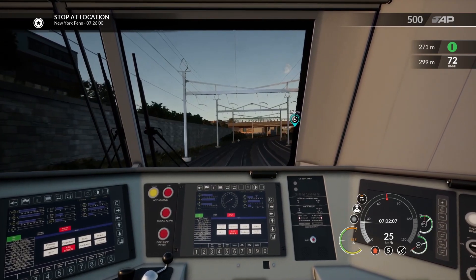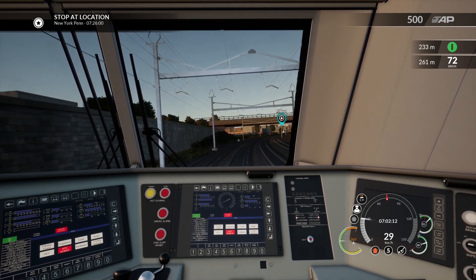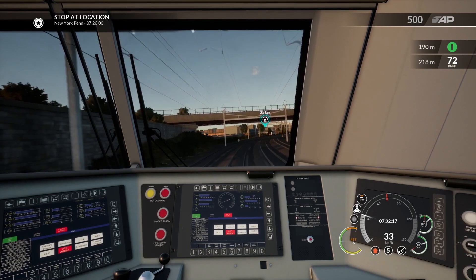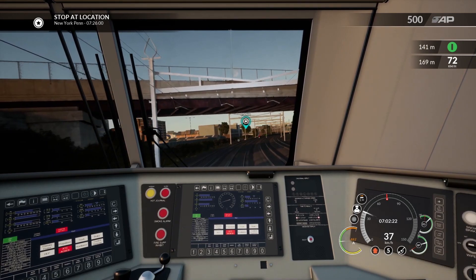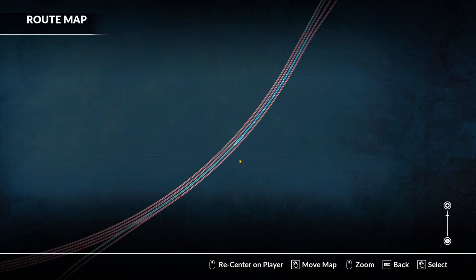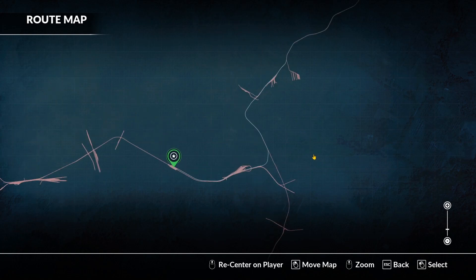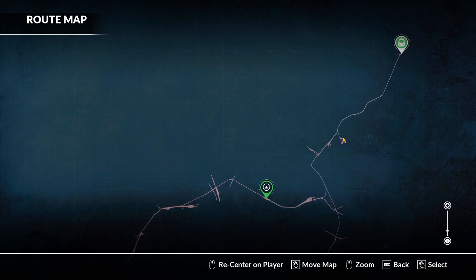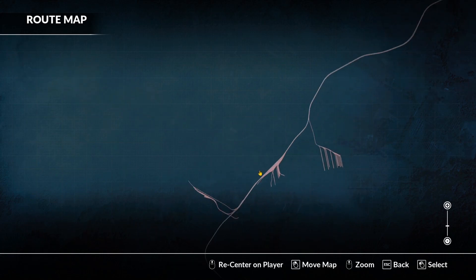I'm using metric because I couldn't be bothered to change it to Imperial. It's got a station frequency that I like. The only thing I would change is I would swap out the freight services for some Metro North services, because I think they would be good in this. Metro North comes out from up here, doesn't it? I've got no idea where — we shall see at some point.